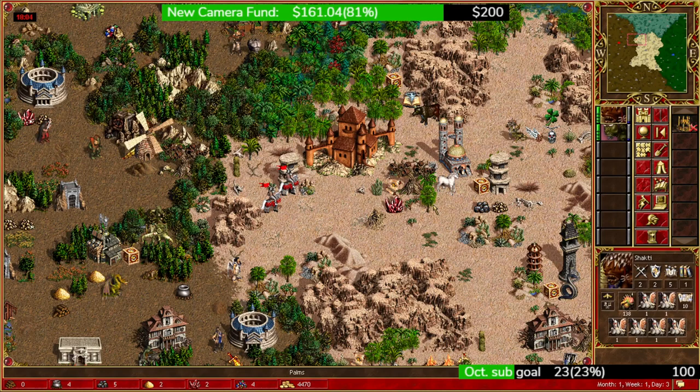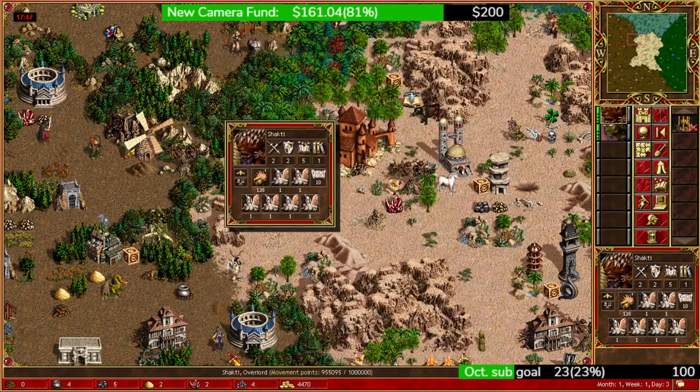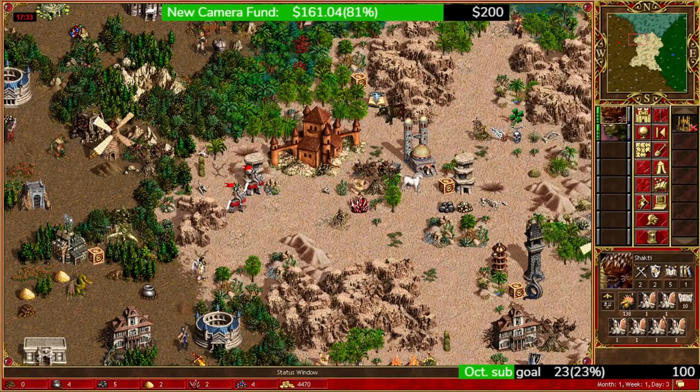We also have an anti-morale artifact — morale can actually screw you here. With angels you won't die, but with a power stack like troglodytes, grand elves, or Oceanids on Cove, morale can actually kill you because those stacks are really squishy. If the wolf raiders hit them, you're basically dead. For best results you want the anti-morale artifact. You also want one-stacks that all outspeed the wolf raiders.